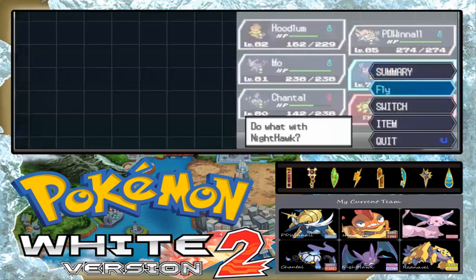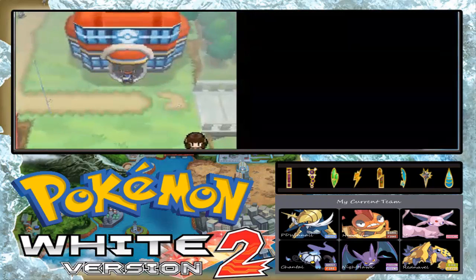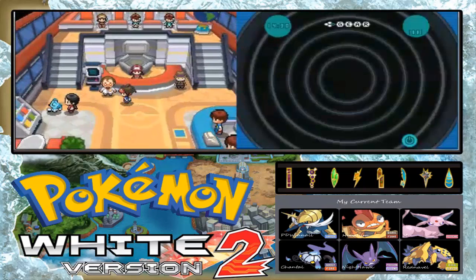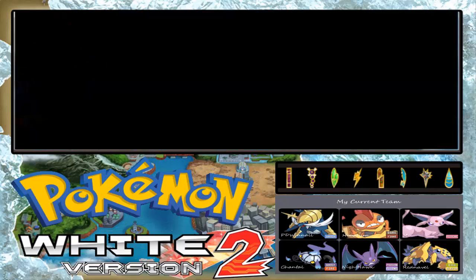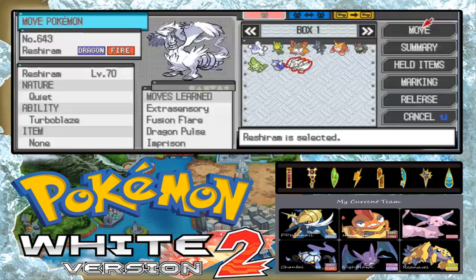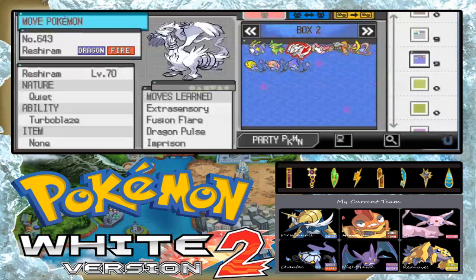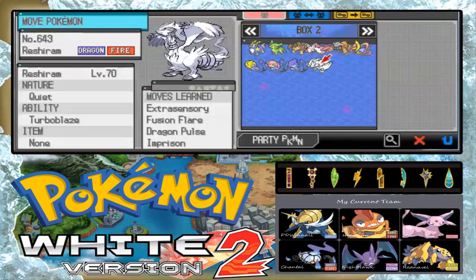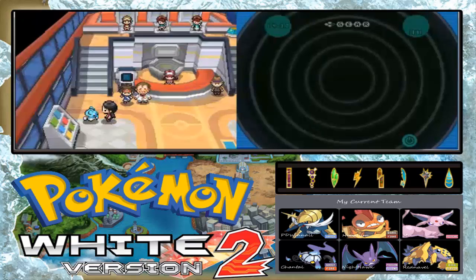I'm gonna fly back. We're here right now at the Pokemon Center in Icirrus City. Let's check — Reshiram has the ability to run with a Quiet nature. That's level 70. That's my strategy.